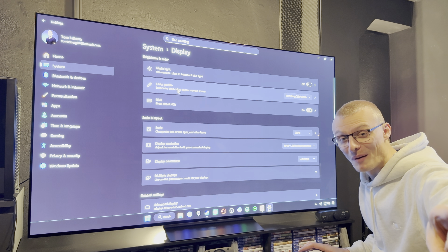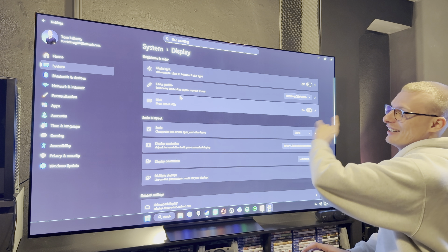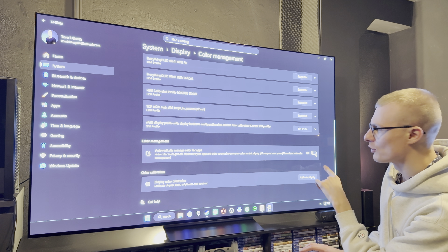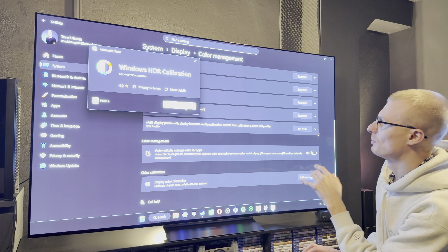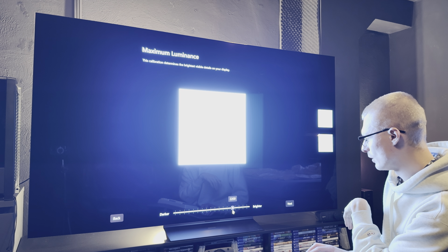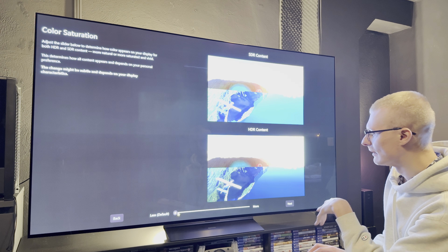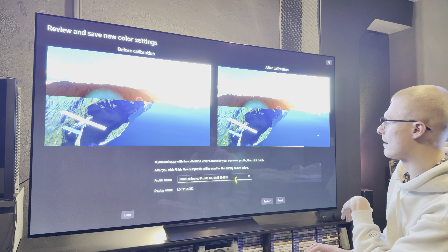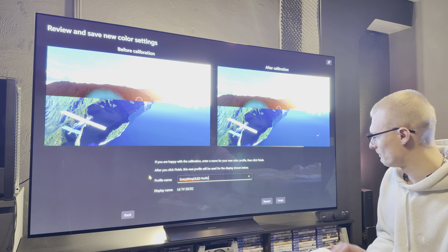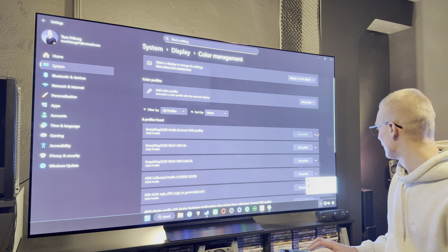We have dynamic tone mapping on on the TV. We've calibrated so that it's accurate with the white balance. We're using full range on both the TV and the PC. For the color profile, I just disable it to get better color gamut reach. Then calibrate display — download this program, enter all the way to zero for full range, set 2200 on all panels, and boost color gamut reach. Name it 'OLED hotfix,' enter, finish.